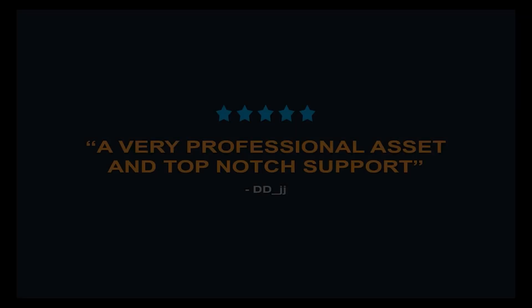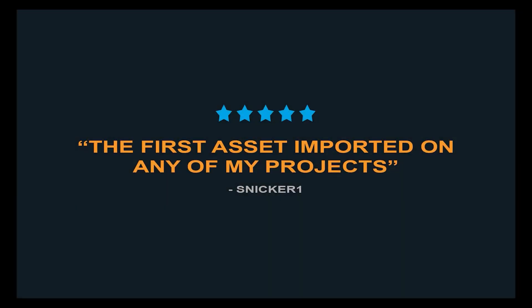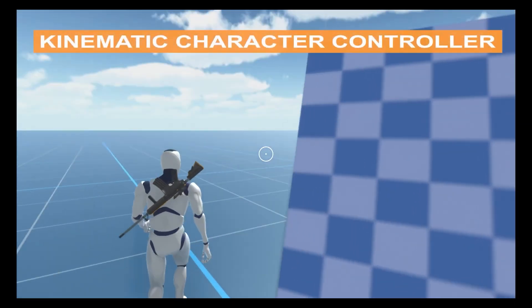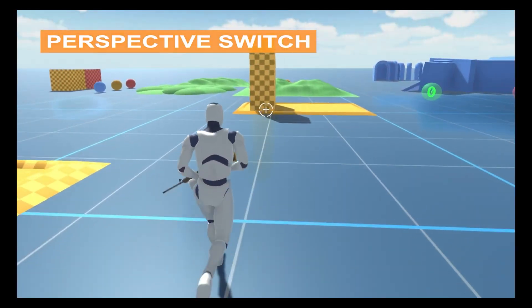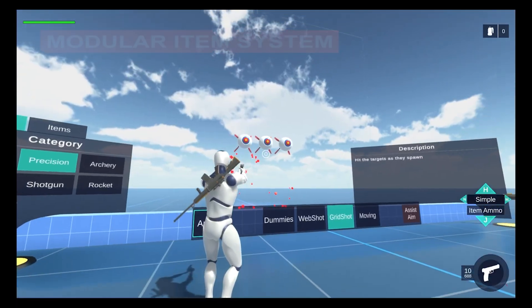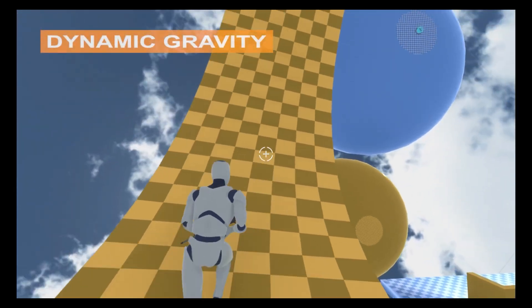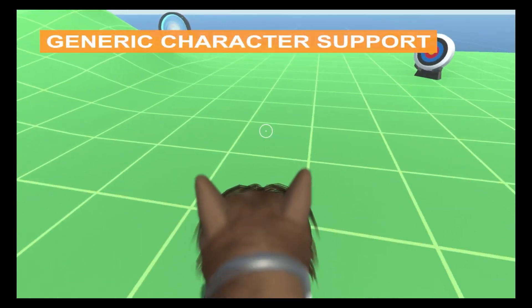If you are looking for an ultimate character controller, the Opsive one is the most powerful character controller on the asset store. Opsive Ultimate Character Controller is a professional kinematic character controller designed for flexibility, modularity, and performance. It has been used by hit games such as The First, Void Crew, and The Devourer. It features a seamless first and third person perspective switch, a spring system for fluid procedural first-person animation, runtime character model switching, and a modular item system.